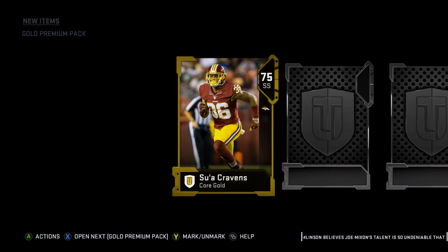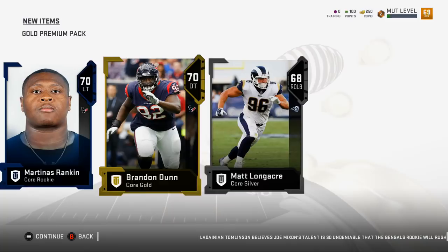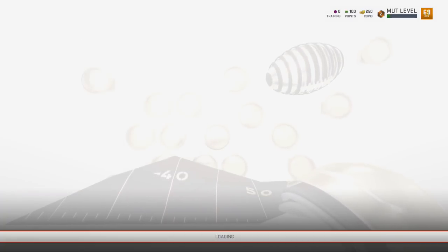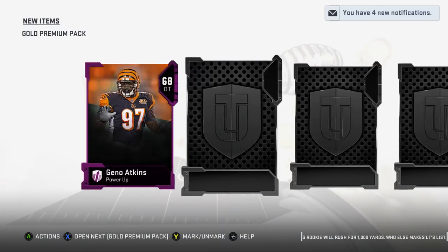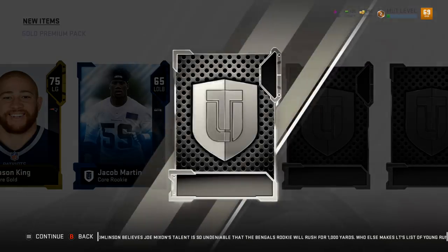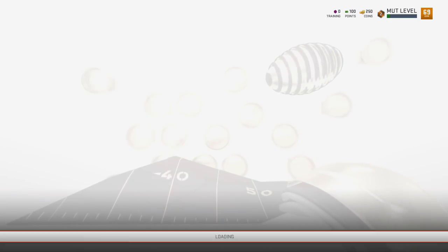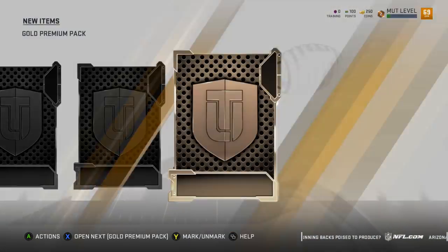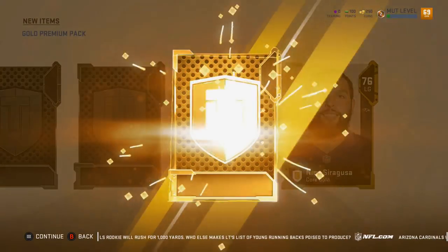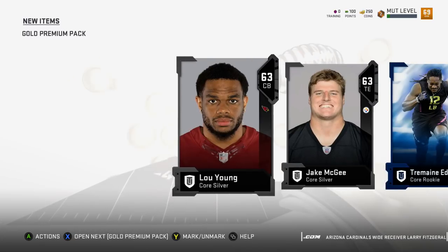It's gotten slow up in here. Suah Cravens - I'll take Suah Cravens. Some garbage golds. We started out on fire - this is a power-up, they get you excited and then it's just the power-up. It gets that cool animation and it's just a Gino Lapkins power-up, which is fine, but it's a power-up - I have to invest something for it to be worth it. Nico Sarausa, another core rookie - Tremaine Edmunds core rookie.